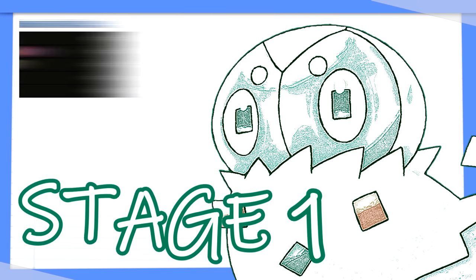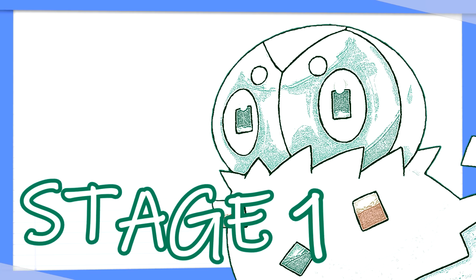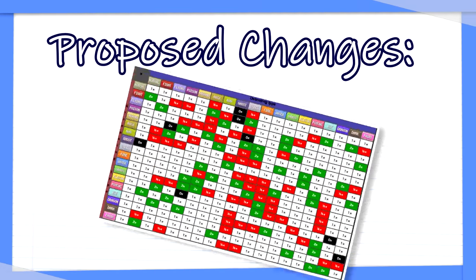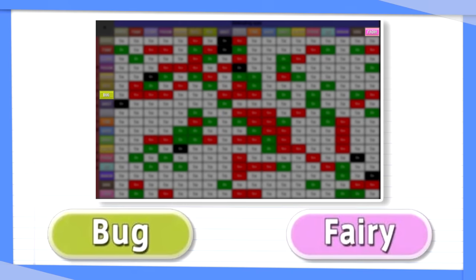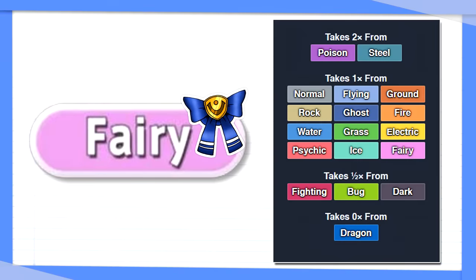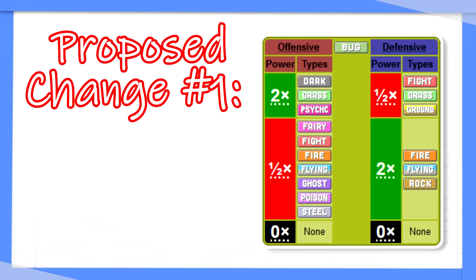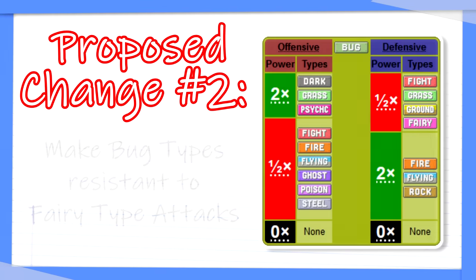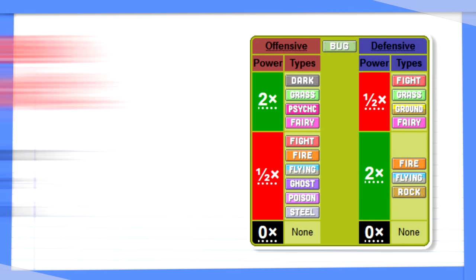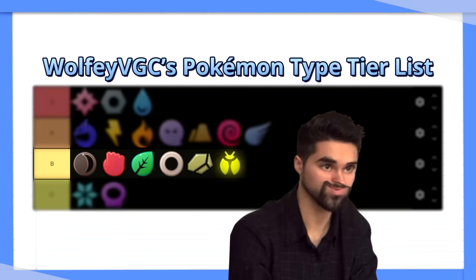The goal of the buffs in Stage 1 is to take bug from the worst type in the game to something solidly middle of the pack. In my opinion, this can be accomplished with just a few changes. In this stage, we're only going to make one change to the type chart: flip the interaction between bug and fairy. Fairy is the single best type in the game with only three weaknesses, and bug was already the worst type even before fairy's introduction in Generation 6. Rather than having fairy resist bug, bug should resist fairy — and additionally, bug should be super effective on the fairy type. With just this one change, I think bug would skyrocket in viability and end up as a solid middle-of-the-pack type.